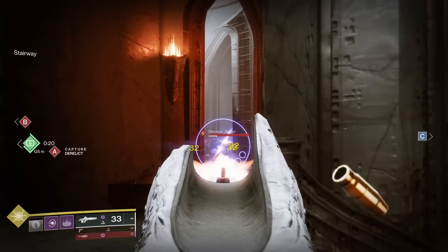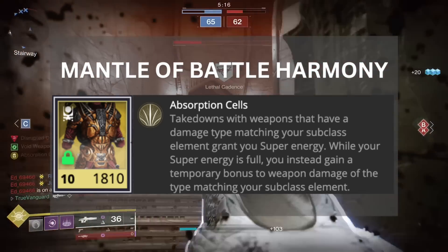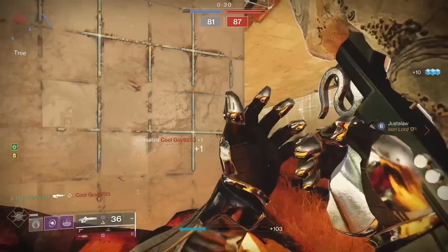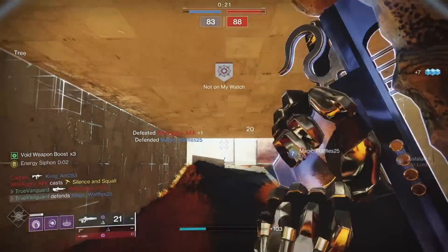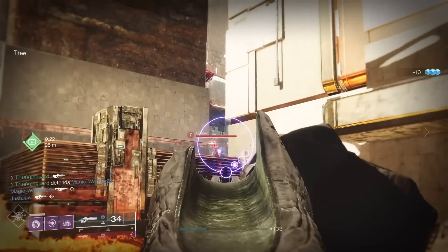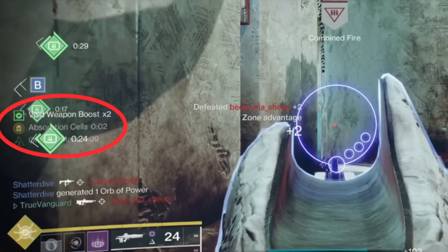I wanted to lean very heavily into the kill chaining here, so I also tossed on the exotic chest piece for the Warlock, the Mantle of Battle Harmony. The Mantle is going to give us extra super energy every time we get a kill with our void weapons, and since I'm running Nova Bomb, it's a short sprint to getting that super cooled down. Once you have your super, you're just going to sit on it — don't use it. A Nova Bomb might get you one or two kills, but keeping it will lead to a lot more kills down the road. When your super is cooled down, the Mantle of Battle Harmony gives you a buff called Absorption Cells, which is basically Rampage for void weapons and stacks with Void Channeling — in other words, easy 2-burst kills.